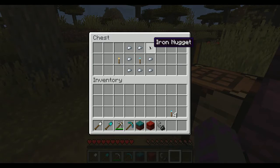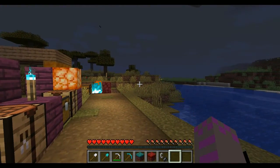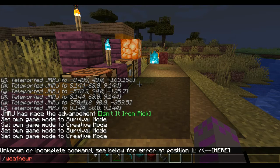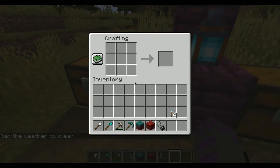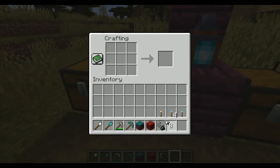The way you make a soul fire lantern: if you didn't know, the way you make a normal lantern is with a normal torch. So for a soul fire lantern, you use a soul fire torch. If I put this here, we get a normal lantern. I take this out, put the soul fire torch in, and we get a soul fire lantern.